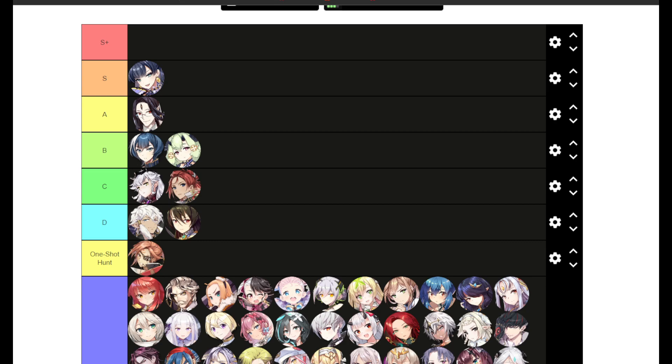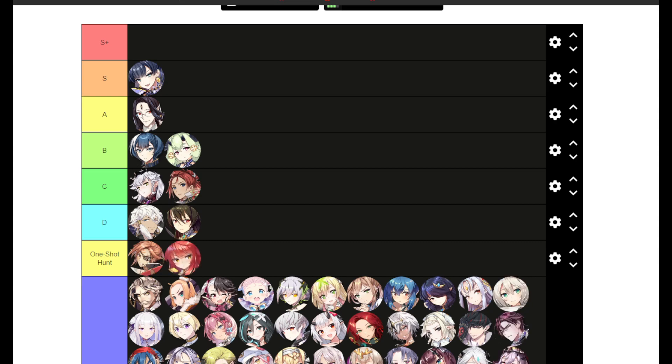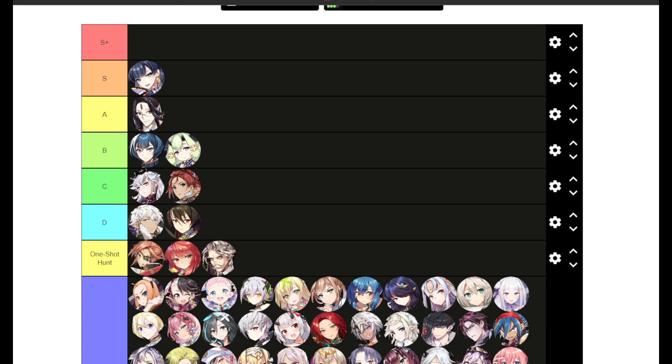Cermia is mostly for one-shot hunts — you can use her for single target DPS, but her primary late-game use is one-shotting Azmanac and Katera. Charles is also good for one-shot hunts. You can use him as a stripper with his S2 for like Queen, but I tried him out a lot in my beginning days and it didn't really pan out compared to other units. He's very good at Banshee 13 one-shot for clearing the first wave.